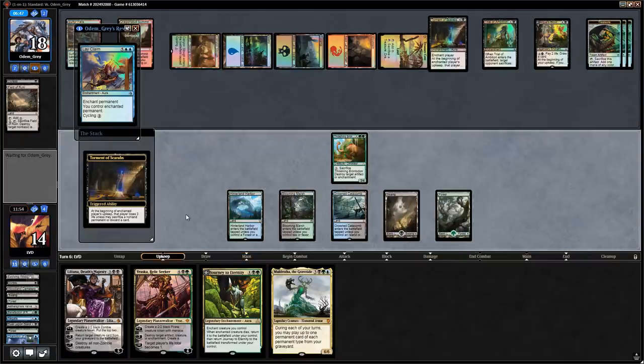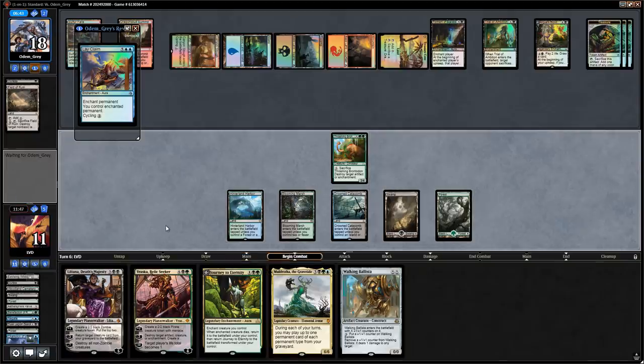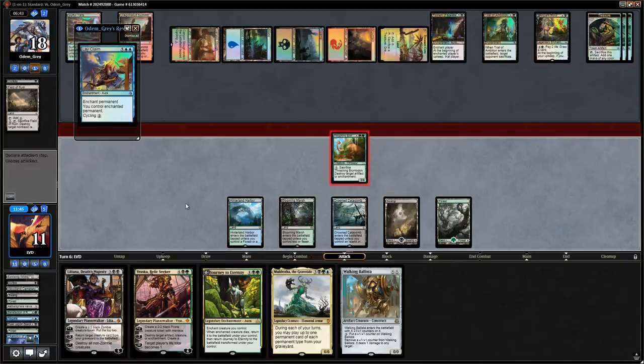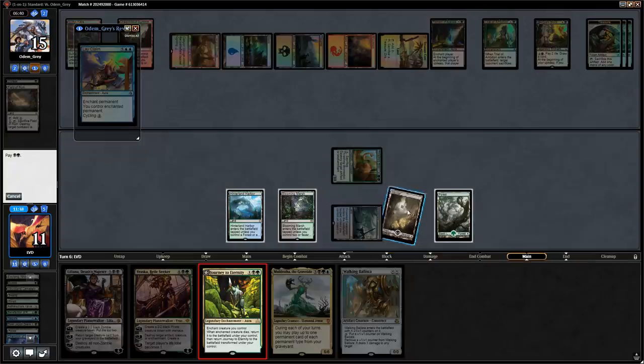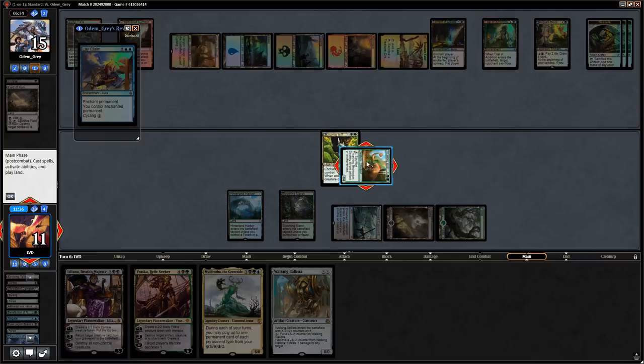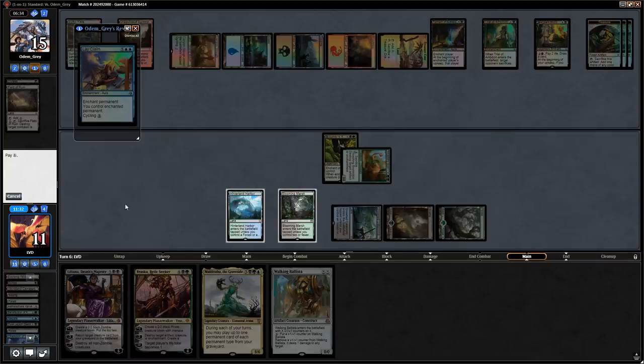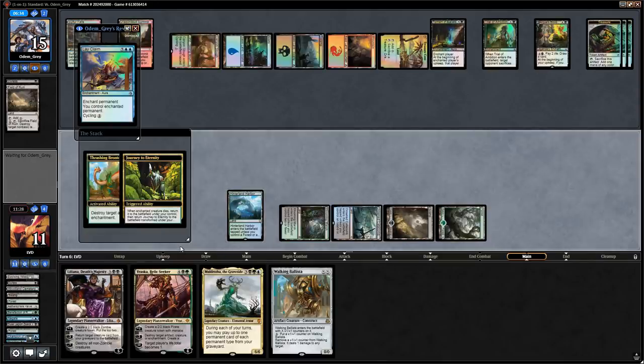Opponent plays a land. Torment loses us some life. We want to attack with Brontodon first and then do the Journey thing — I think that's better than playing Liliana here. We attack, play Journey to Eternity, we got there. Sack Brontodon targeting Arguel's Blood Fast and transform Journey into Atzal, Cave of Eternity.